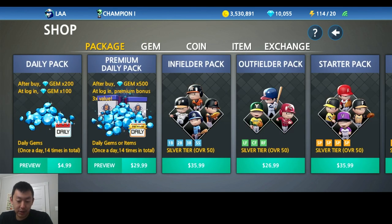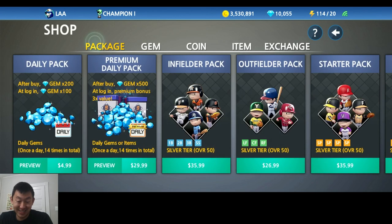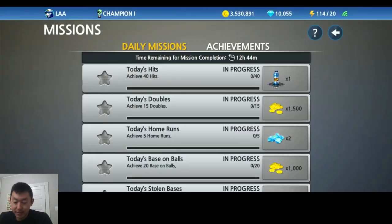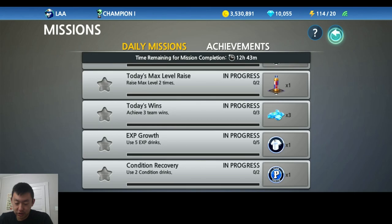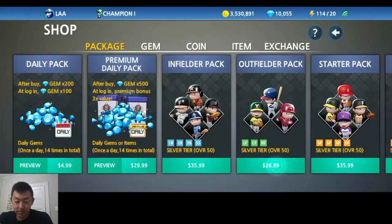You can do the daily pack — it's pretty worth it. $5, you can get 200 gems plus 100 gems a day for 2 weeks, so that's 1,400 gems for $5. If you try to buy that normally, it would be like $15. Premium pack, if you do have a little bit more money, not a bad deal either. Also, do the daily missions — you can get just a little bit of gems. This all adds up. Like 5 gems a day from the missions, you can get 10 gems. But if you do this every day for a month, it will add up and you're going to be able to use those gems to buy things.